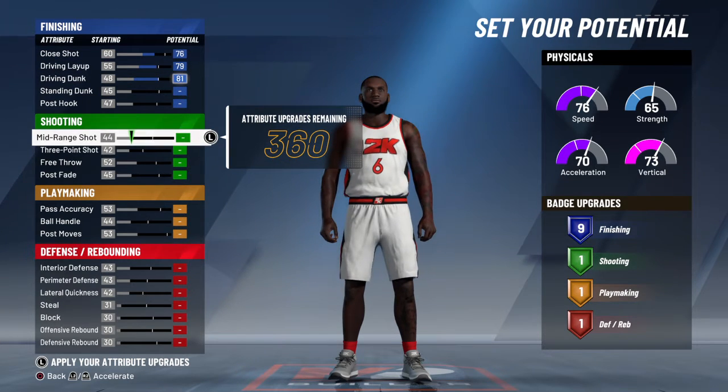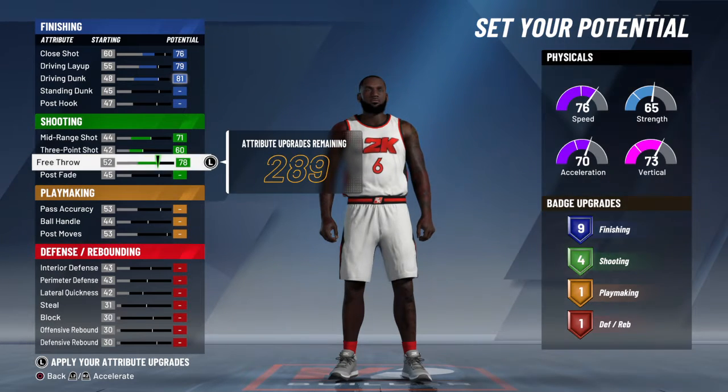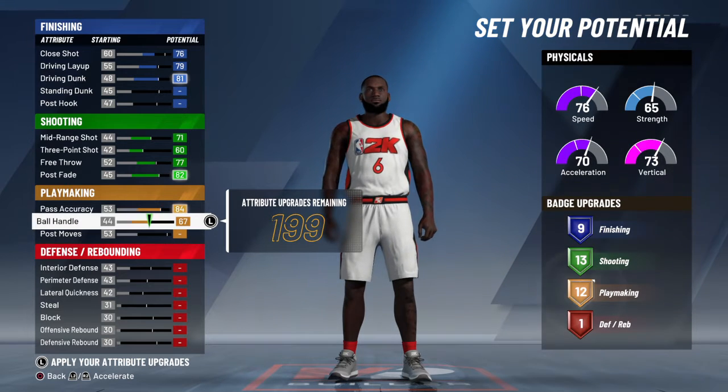We're gonna max out all of our shooting and go down one on our free throw. So that'll give you 13 shooter badges. We're gonna max out our passing accuracy and the ball handling. That's it.